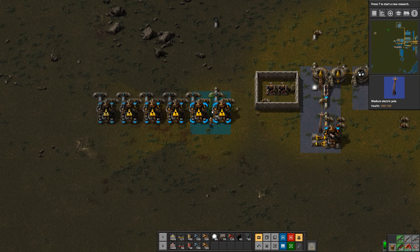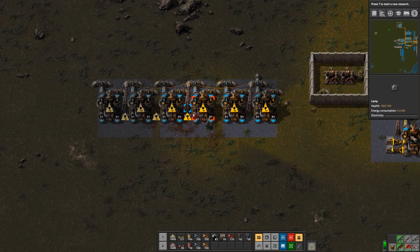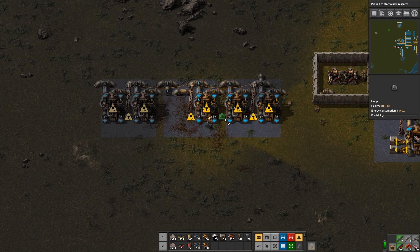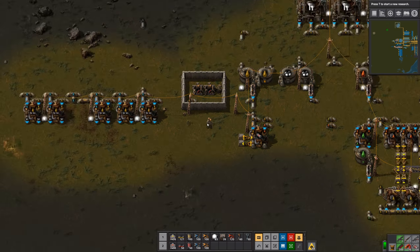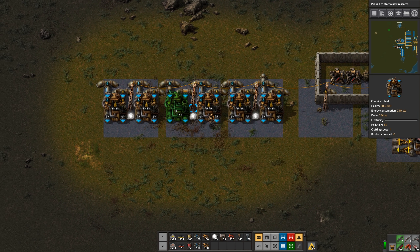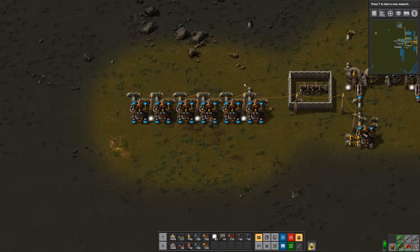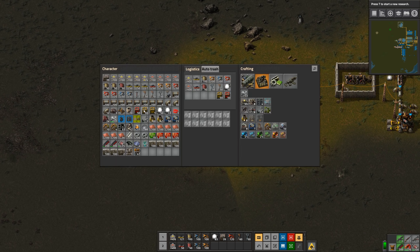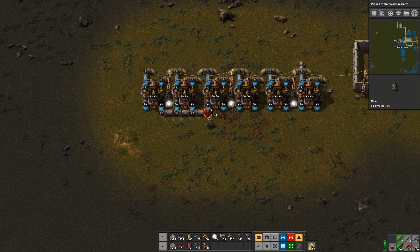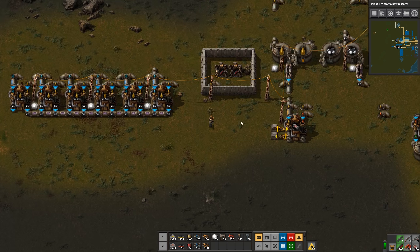So now we just need to power this up. We'll throw in some lights — not that many. Alright, and now we'll start to use up some of that light oil.